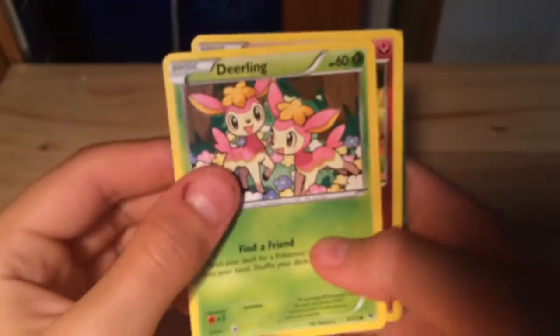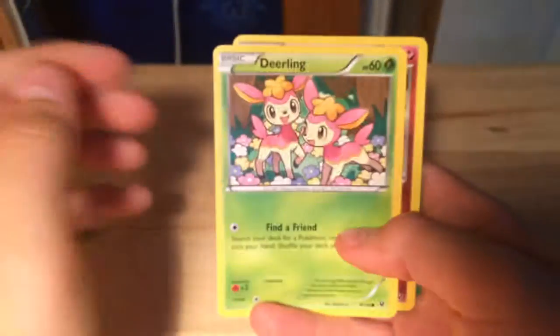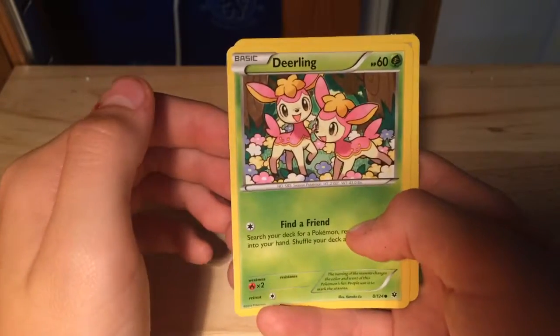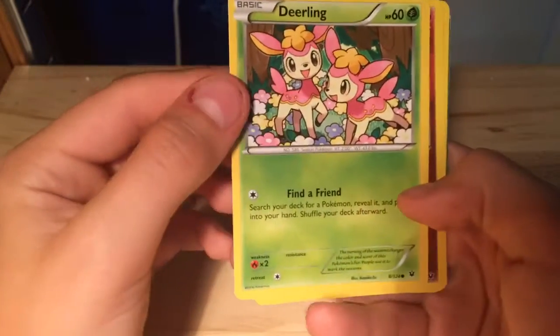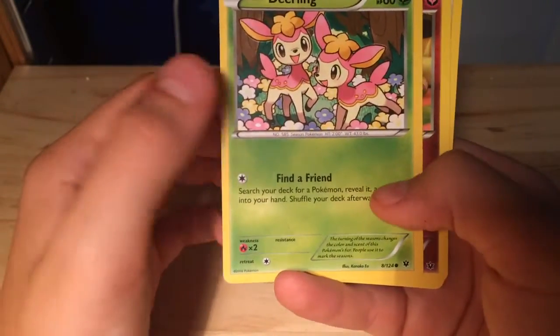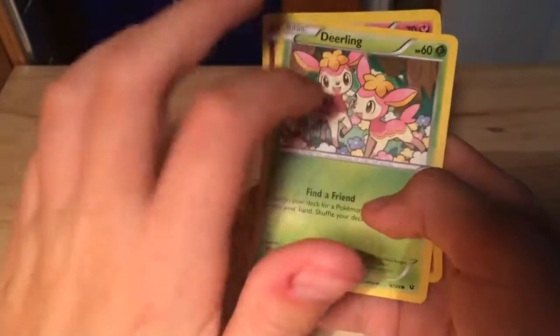Let's see what we get. So the first Pokemon that we get is Dedenne, which has 60 health points. Find a Friend — search your deck for a Pokemon, reveal it and put it into your hand, shuffle your deck afterward. So I guess that's almost like a tactic card.